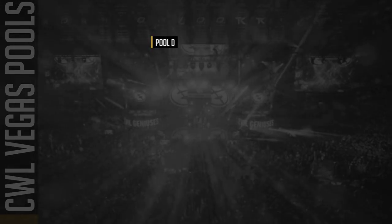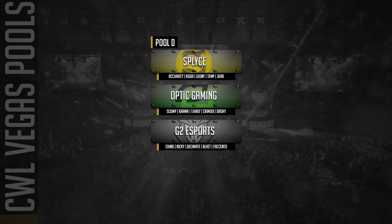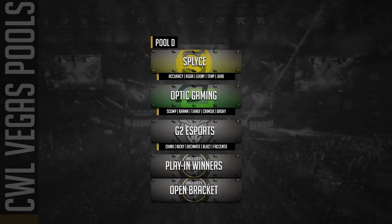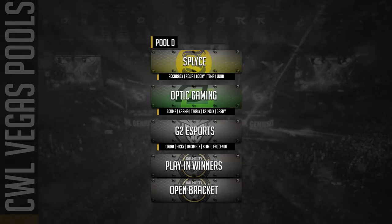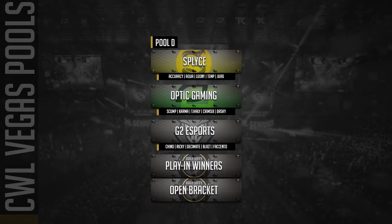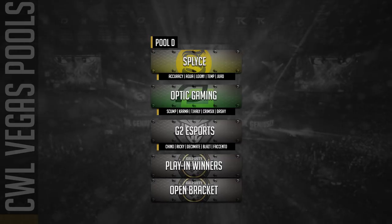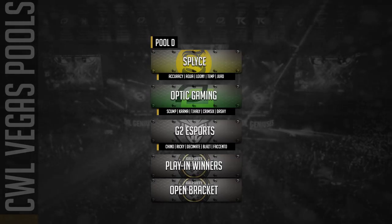Pool D — a lot of people will look at this and say it's going to be a tough pool, but I don't think it really will be, for a lot of reasons. Number one, OpTic is in this pool and they have dominated everybody. They're by far the strongest team in the game right now. It's not just that they've won everything — they've dominated everything. TP is holding that squad down so well. Scump is probably the best SMG in the game, Crimsix is probably the best AR in the game, and TJ has really come into form since leaving Rise and joining OpTic. Dashy and Karma have been incredible locking down the flex position.